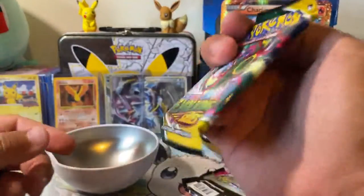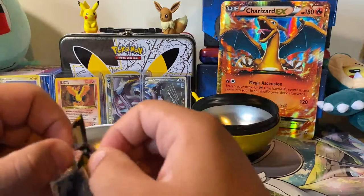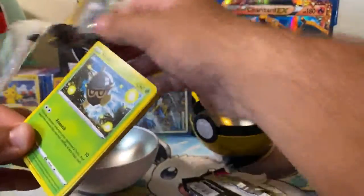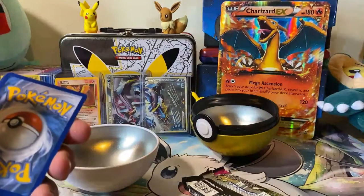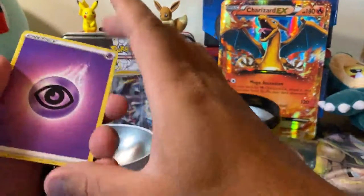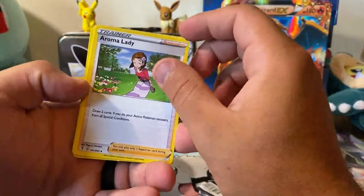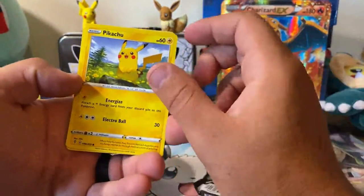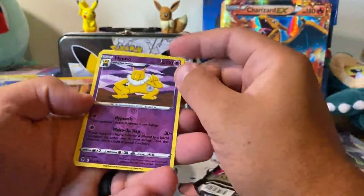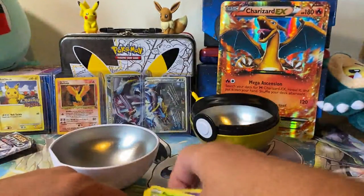And our last pack here — obviously a pretty cool pack. I really like the Evolving Skies. We are looking for an alternate art Rayquaza — there are a couple of alternate arts in this series that are pretty rare, pretty cool cards. Backwards code card. Psychic Energy, Scrafty, Rescue Carrier, Aroma Lady, Seadra, Pikachu, Tentacool, Fletchling, Hitmonchan. Reverse Holo Hypno and a non-holo Pinsir — not the alternate art from Evolving Skies that we wanted.